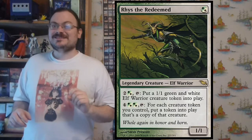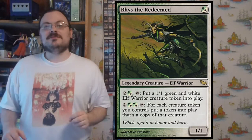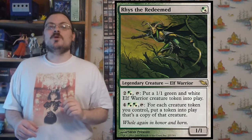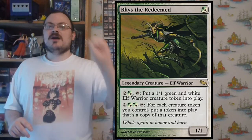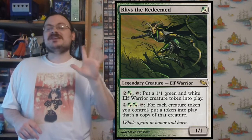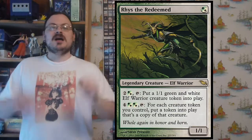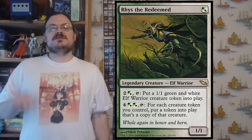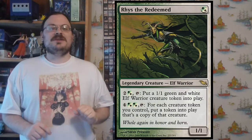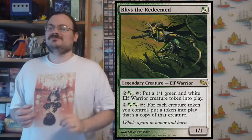There's also Wort, the Raidmother. A new version of Wort — far better. For two colorless and one green-white hybrid mana, tap to put a 1/1 green-white elf warrior token into the battlefield. For four colorless and two green-white hybrid mana — six mana total — for each creature token you control, put a copy of that token into the battlefield. You double your creature tokens. If you had five elf tokens, now you have ten. Next turn twenty, then forty, then eighty — exponential. You double your tokens every turn. That's why Wort is good.